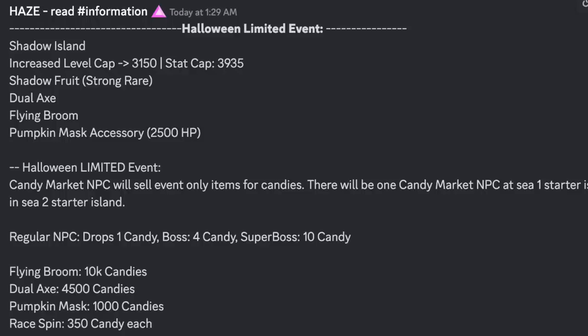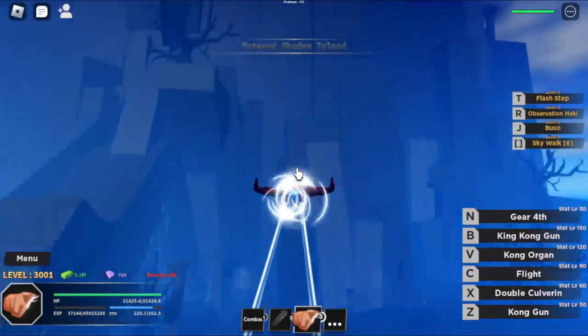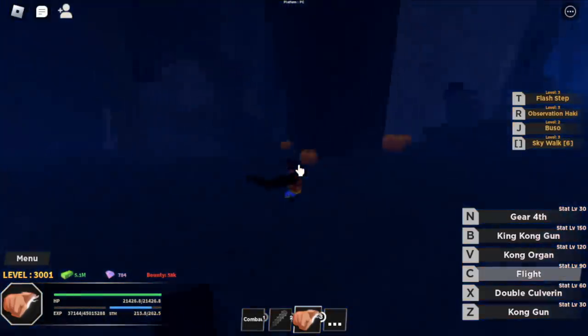Okay guys, so are you excited about this update? We're gonna cover everything, don't worry. First up guys, we got the Shadow Island and the Level Cap. So I'm just gonna show you the island and the mobs, the new mobs here, and we're gonna go straight to the new fruit and to the new items. And yes, we unlock everything.